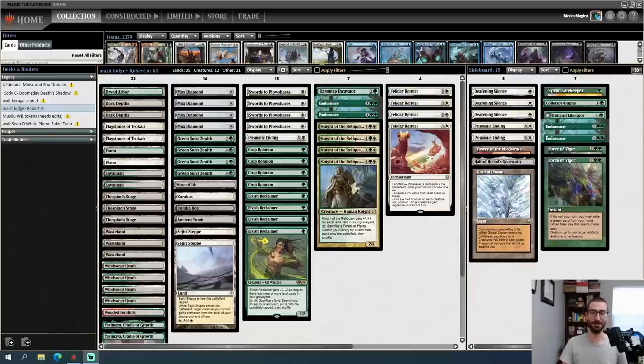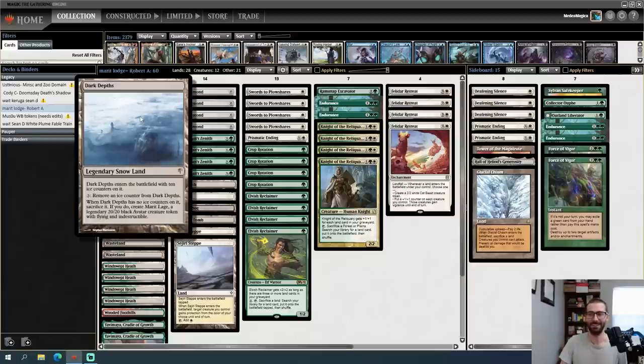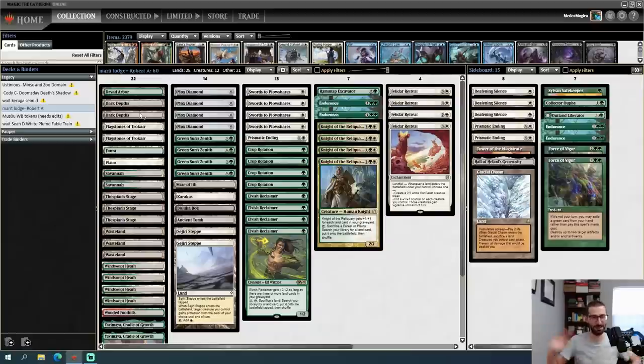If we want Legacy to be successful, we have to make sure that everyone understands all the deck names — they just need to be really clear and straightforward. We don't want to gatekeep by using ridiculous deck names. Hello folks, Phil Gallagher of Thraben here, and today we're going to be playing with Merit Lodge — get it, because it's like Marit Lage but like a lodge where you live? Never mind. Today's video is sponsored by Moxfield.com.